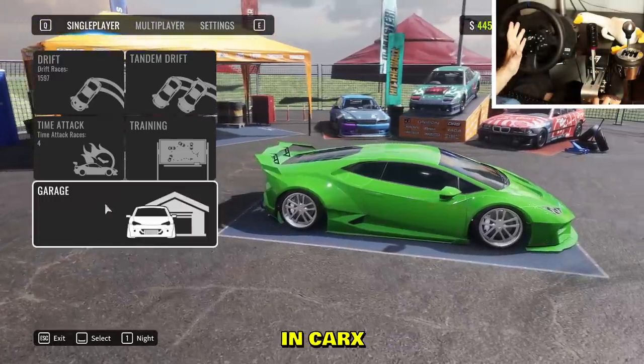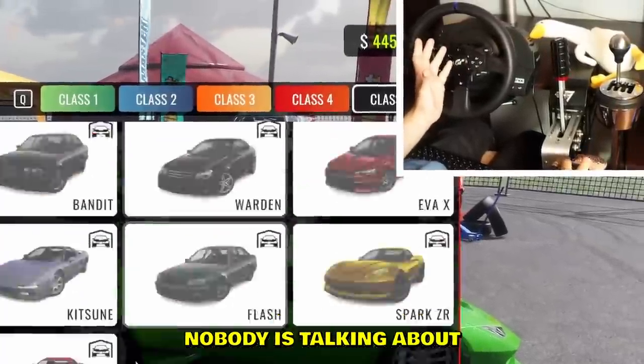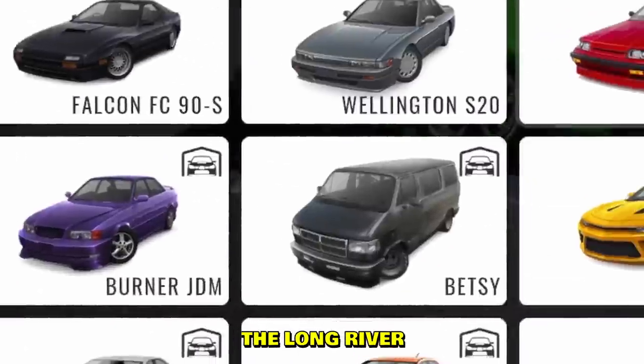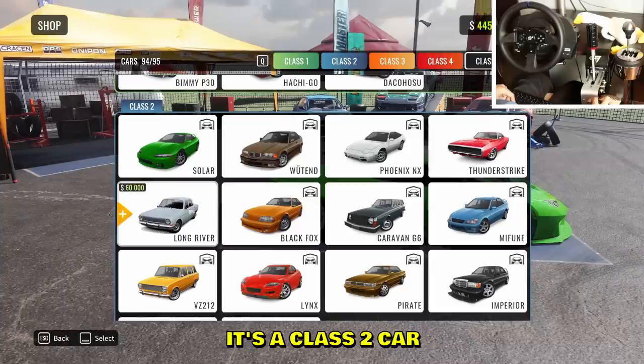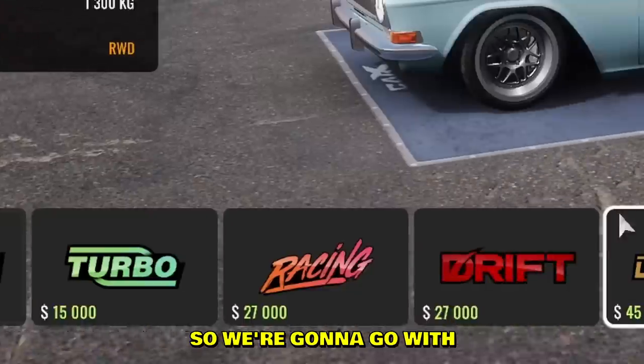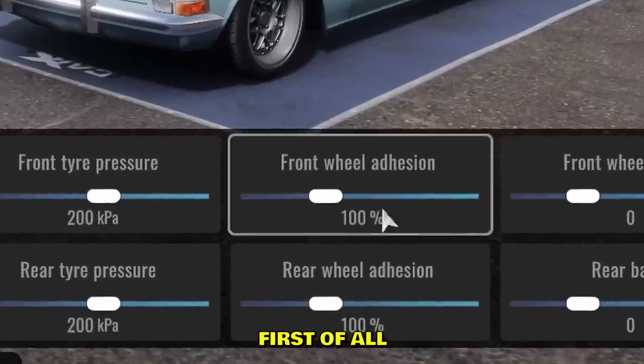There's a new car in CarX that nobody is talking about, so we're gonna find it. It should be called the Long River — here it is. It's a class 2 car. I believe it's an old Russian car.